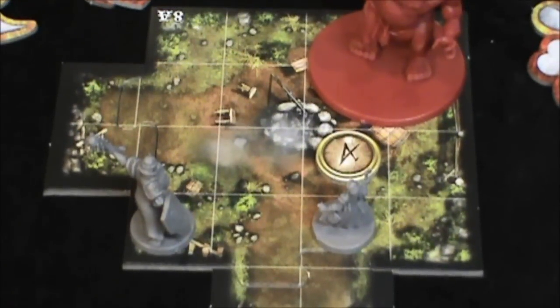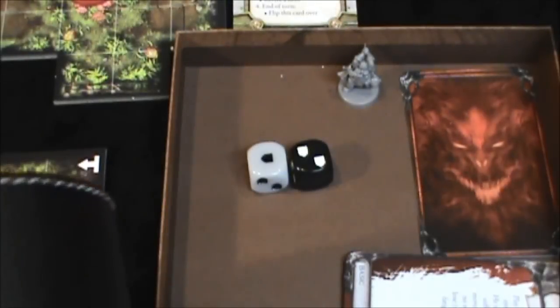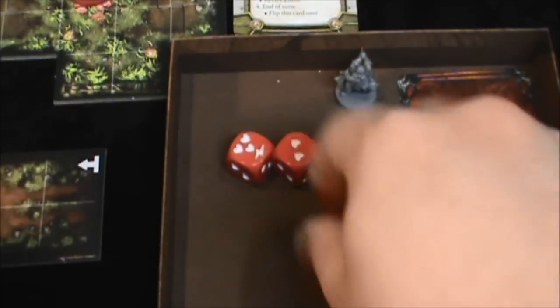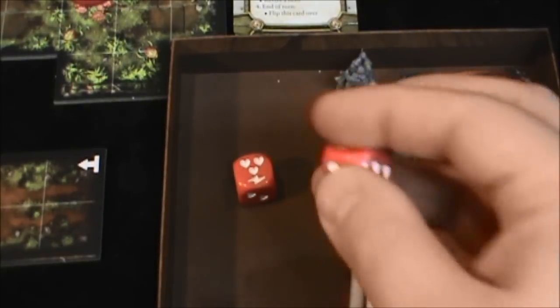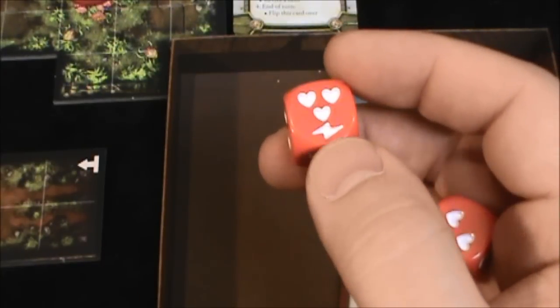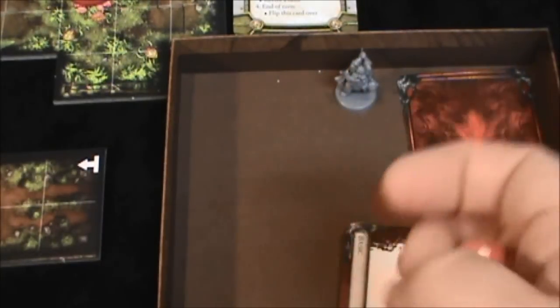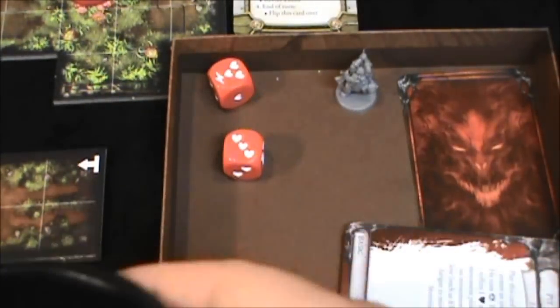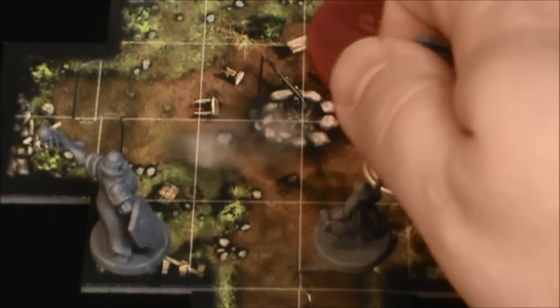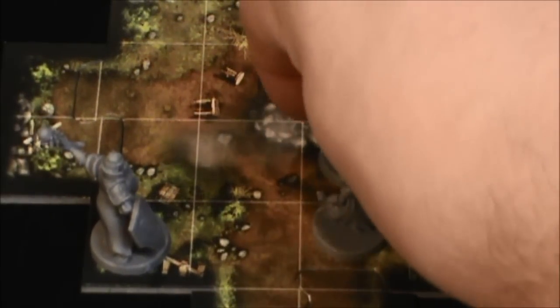He then attempts a revive action. For the revive action, we use two red power dice. Grisbon will heal an amount equal to the hearts rolled and will recover stamina for any surges rolled. Two dice — let's see what happens. Actually, a great roll. That's going to allow Grisbon to heal six points and recover one fatigue. Thanks to Tombow, we remove the hero token and Grisbon is back on his feet.